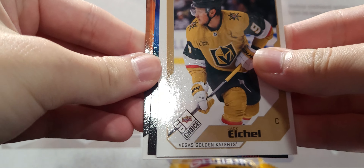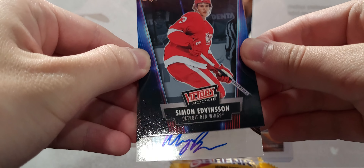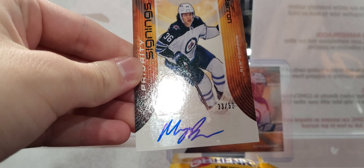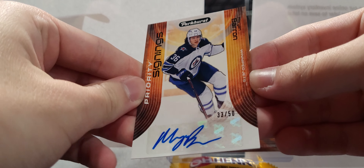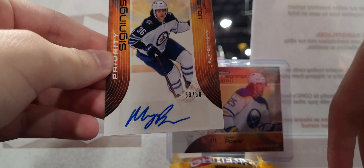Let's see if we get a ton of Boris Kachouk autos. Got another auto — Jack Eichel, Simon Edmondson, and... Morgan Barron. I thought it was Matty Veneers, 33 of 50. Morgan Barron auto — not as good as Veneers, but I'll take another auto.